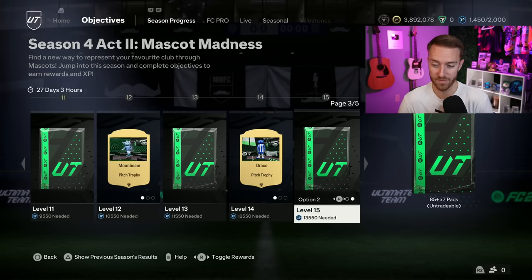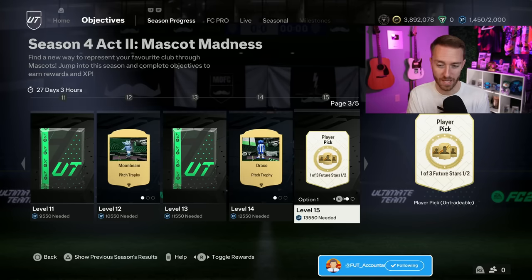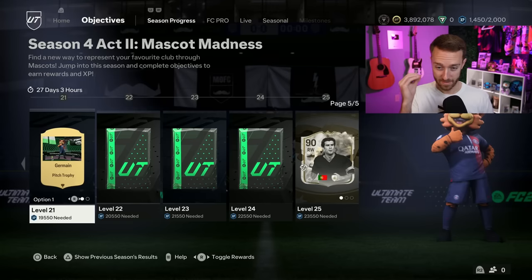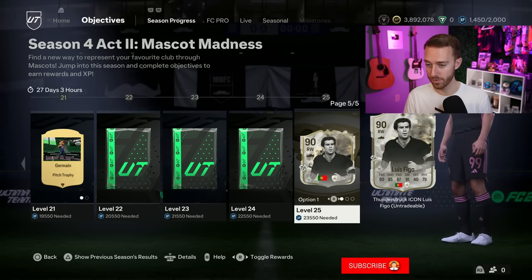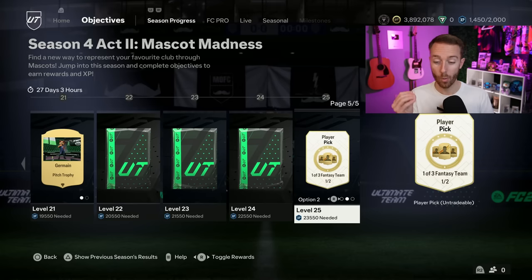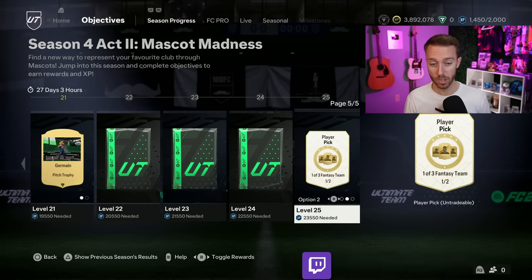I think the 85x7 is going to be the play. We know with these player picks you're going to get a lot of the lower-rated cards, but if you want to degen for the gamble, that opportunity is there. Also at Level 20, you've got an 87x4 or the first 85x10 of the year — a very popular pack we'll see a lot of towards the end of the year. At Level 25, we've got Thunderstruck Figo, a 1 of 3 Fantasy Team 1 or 2 pick, and EA literally just told us the next promo is FC Fantasy. Then an 84x20 at Level 25 — probably go for the 84x20 if you're crafting an SBC, but the Fantasy one could be interesting too.